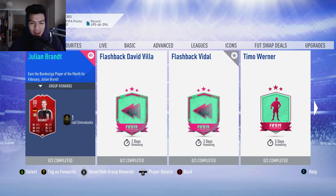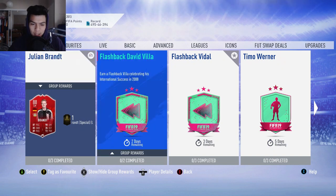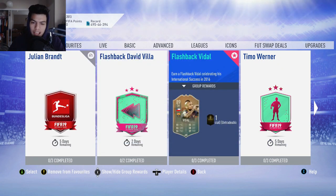Yo, what is up guys, and welcome back to another Flashback SBC. Today we are going to be taking a look at how to complete Flashback 2016 International Success, 89-rated center midfield Arturo Vidal, whose card looks absolutely incredible, man.